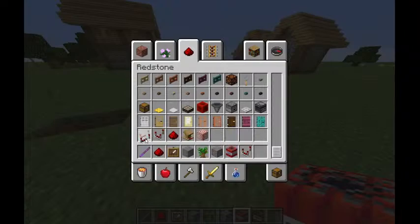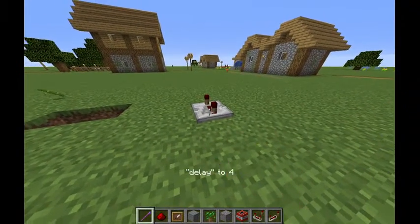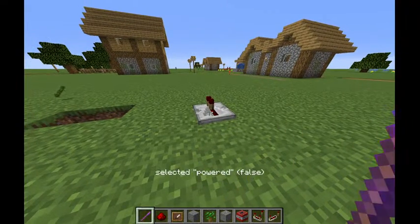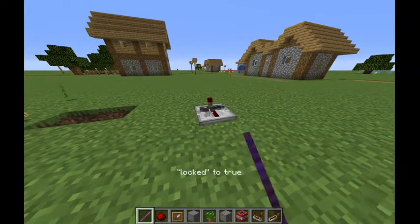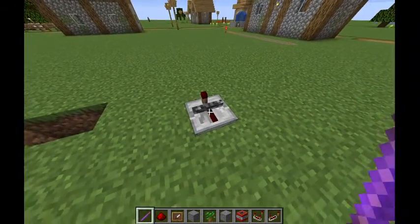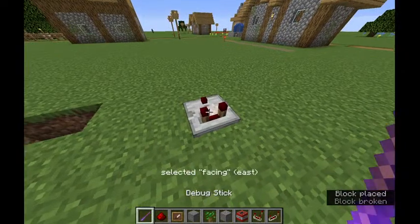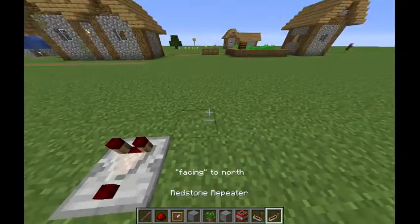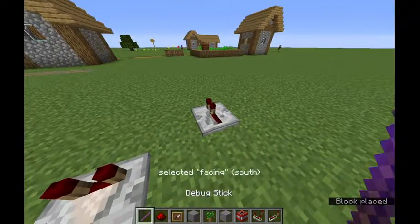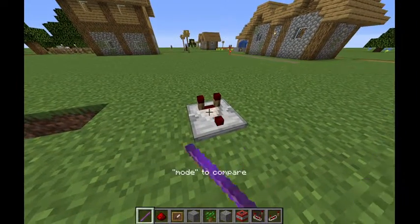What about a comparator or a repeater? 'Delay' — okay, you can just change that. 'Powered' — okay. 'Locked' — oh yeah, I actually don't know how you lock these without the debug stick. Yeah, okay, that makes sense. Redstone comparator: 'facing' — okay, you can change which way this is facing. 'Mode' — oh. Those are the only things.